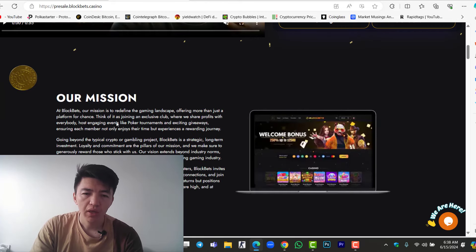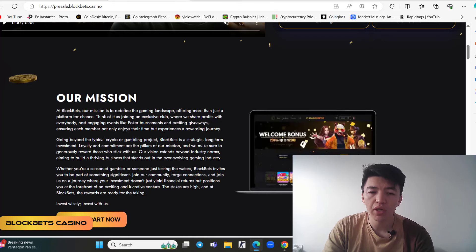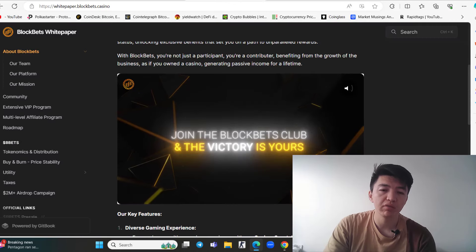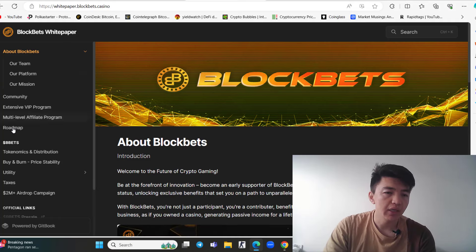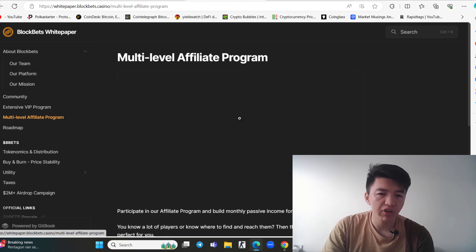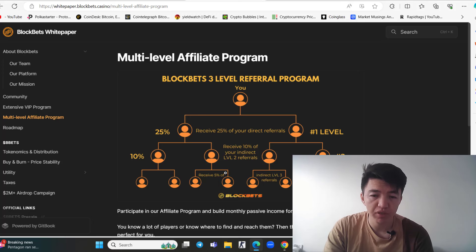BlockBit's mission is to redefine the gaming landscape — not just a platform for chance, but like joining an exclusive club where profits are shared with everybody. They host engaging events like poker tournaments and exciting giveaways, ensuring each member enjoys a rewarding journey. The white paper is live and covers the team, roadmap, and a multi-level affiliate program. If you invite friends, you earn commissions: 25%, 10%, and 5%.